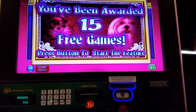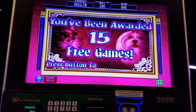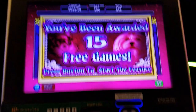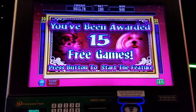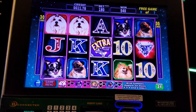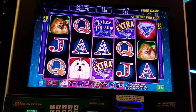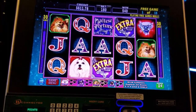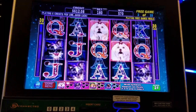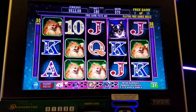We're at the California here in Las Vegas on the Maltese Fortune bonus, found on max which is only $1.80. We want those diamonds to make the little doggies wild — it's a lot like the dog version of Kitty Glitter, whichever way you want to call it.